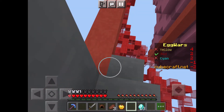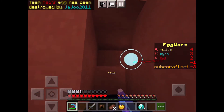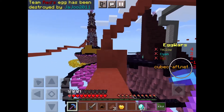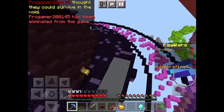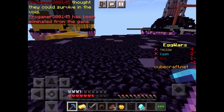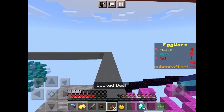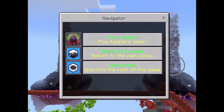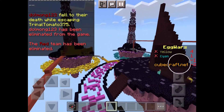I didn't buy blocks — oh no. Okay, I don't want to jump off. We didn't buy blocks. Okay okay, run! I feel like they're coming after me but I'm not going to look back. Let's get that gold again. Should we get a diamond sword first? Let's get a diamond sword first and then go for Yellow.